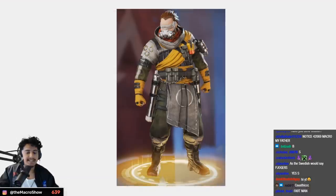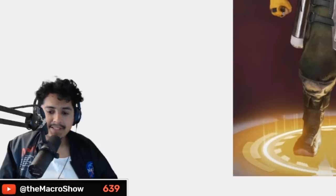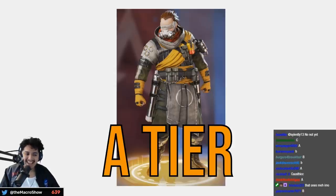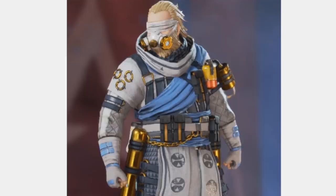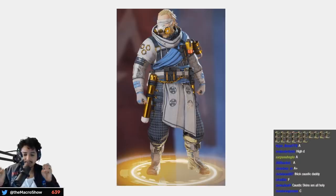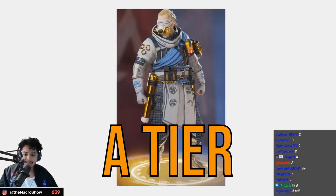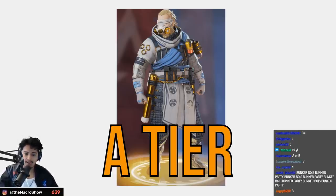Next we have Caustic. The Sixth Sense — the blind Caustic — it's not too transformative besides the blindfold aspect, so A tier. At least they transformed the color of his hair and the color choice is really beautiful — high A tier for this one.